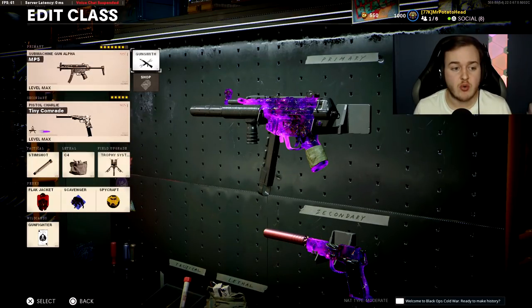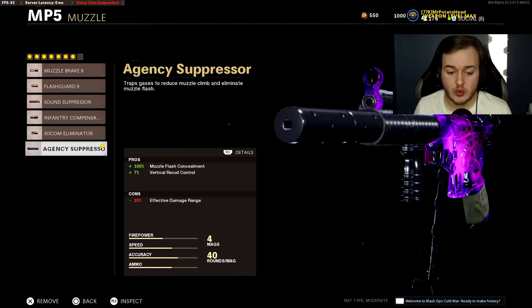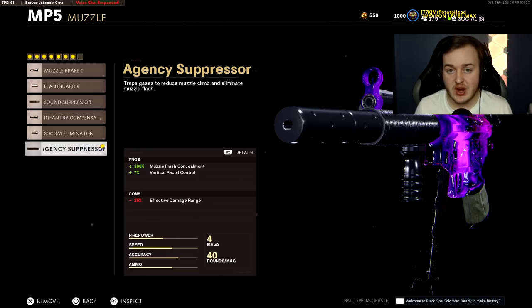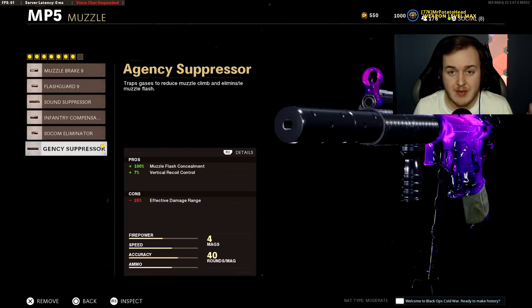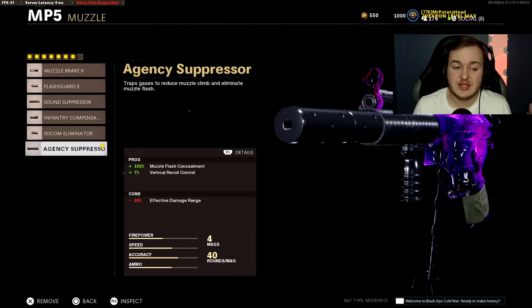The first attachment is the Agency Suppressor, giving 7% more vertical recoil control. People might ask why not the SOCOM Eliminator — the Agency Suppressor keeps you off the minimap so you can be stealthy and aggressive, and it still helps with vertical recoil control. Even though it's only 7%, it's still good.